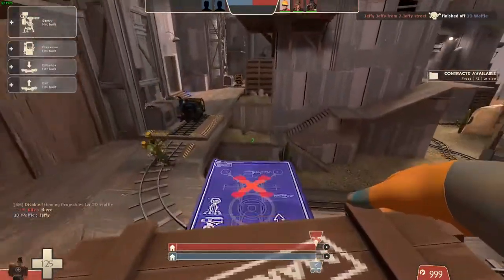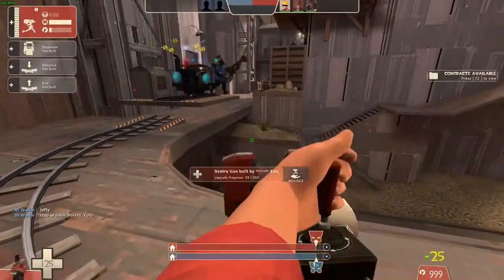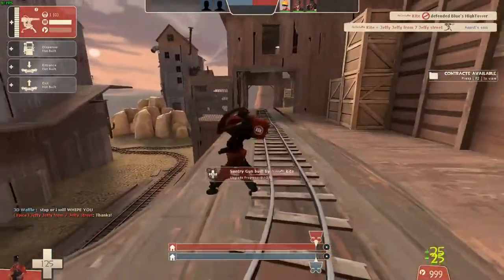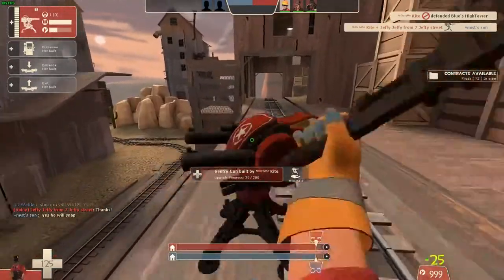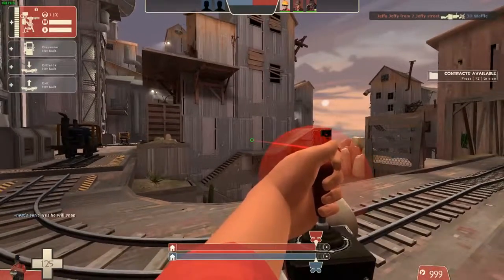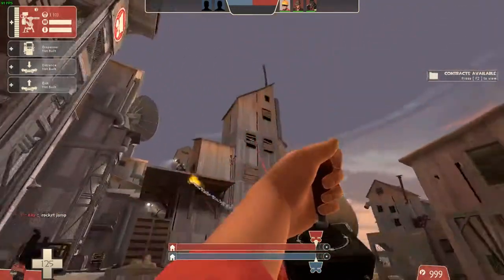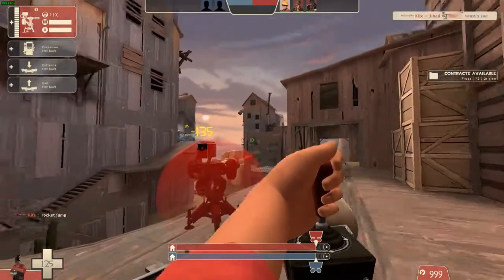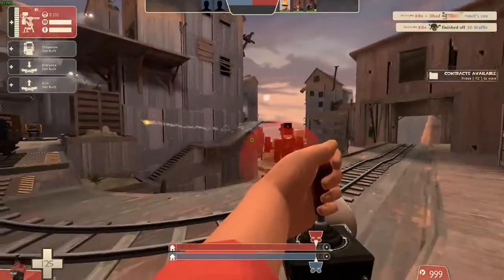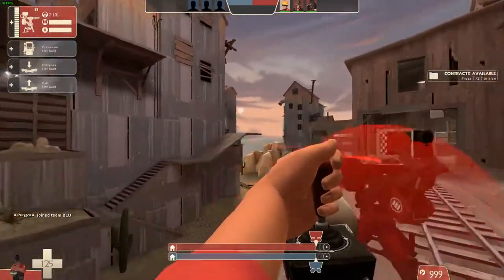We're gonna test out this thing. Basically, we're just gonna upgrade our sentry to level 3. You see how it follows them? There's a guy over there in his spawn. You can't even do a sentry jump — it follows them wherever they go.